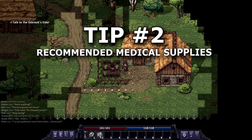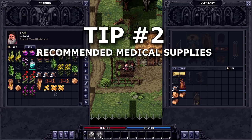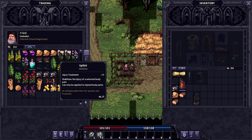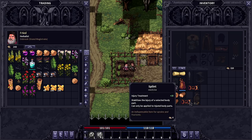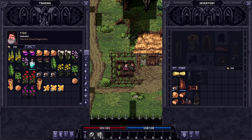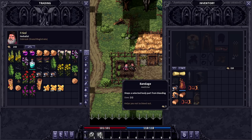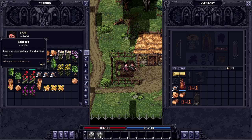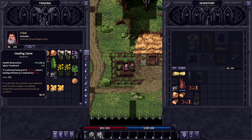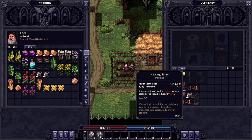Tip number two is expanding on the first one: recommended medical supplies. You should always leave town with a bare minimum of two splints. They are really, really cheap and they will help you treat injuries. Hopefully you played the tutorial and know how important it is to treat injuries. You also want to carry one bandage – some characters start with one, but not everyone does, and they're really cheap so you should always have one. I prefer having two healing salves in your inventory; you start with one usually and can buy one more. They are lifesavers and can also treat injuries in theory, but you should use the splints for that – salves help you recover from injuries faster.